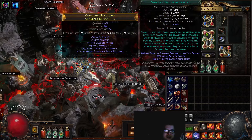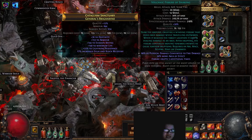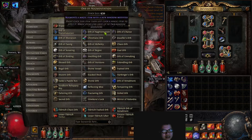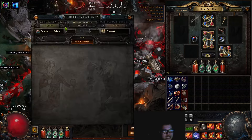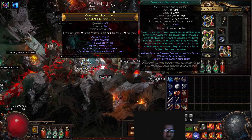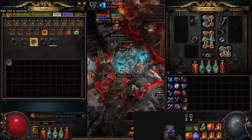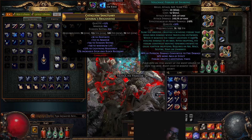All the gems are self-found except for Volcanic Fissure of Sneaking, which I bought from the market. Without quality it is 1 chaos. I bought a 20% quality gem for around 20 to 25 chaos. So the total cost including the chest is around 55, plus the ring at 30 is 85, amulet 5 chaos brings it to 90, then the helmet and boots at 10 each.